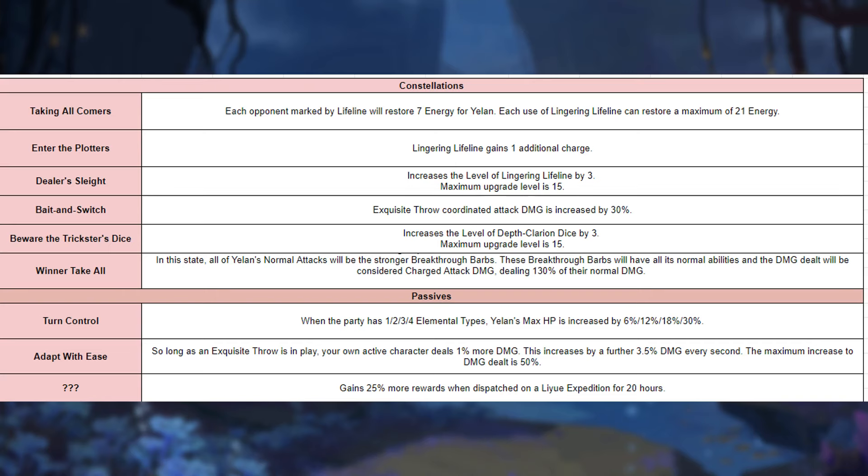As for her second passive, she gains up to 30% max HP if the party has different elements, and this is the opposite way of mono teams.